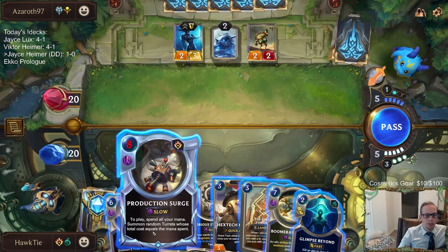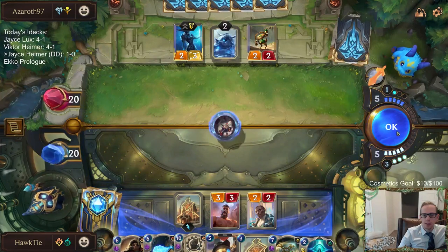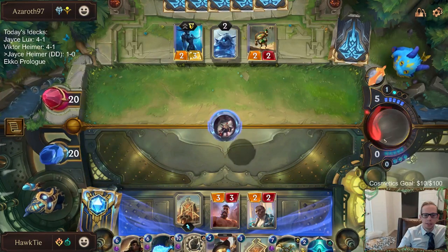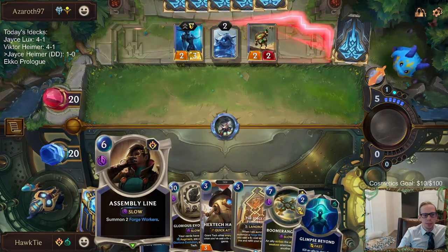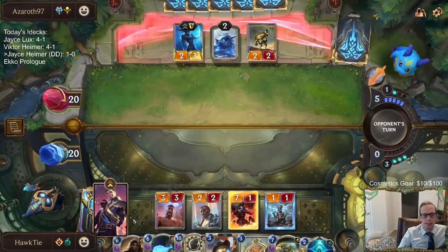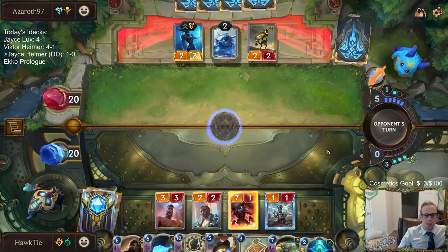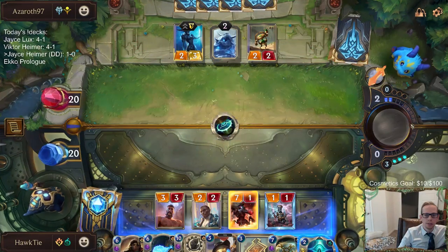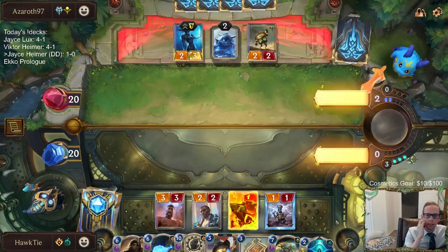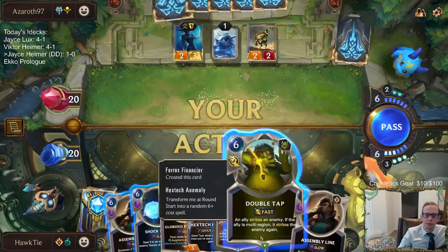Production Surge here is probably my best play — been looking for something else to do but I just don't really see anything else I like. The eight-mana Production Surge and the six-mana Assembly Line effectively cost the exact same since we are refilling our spell mana. The only difference is we don't get to Glimpse Beyond. We still have our six mana.